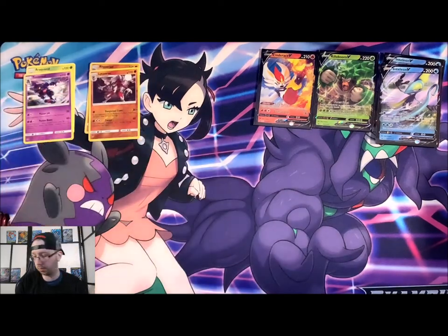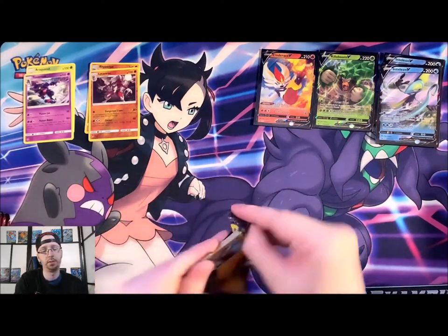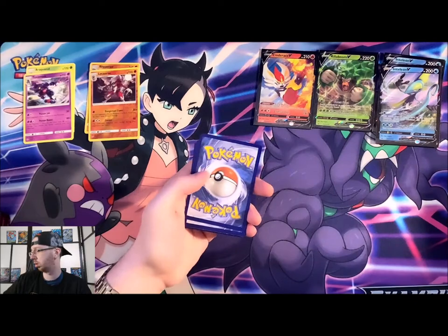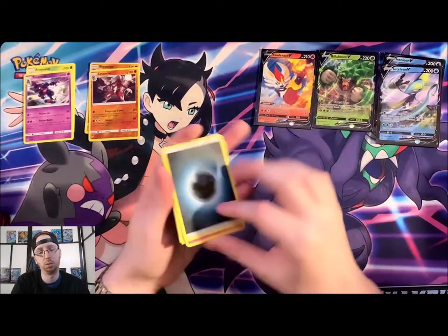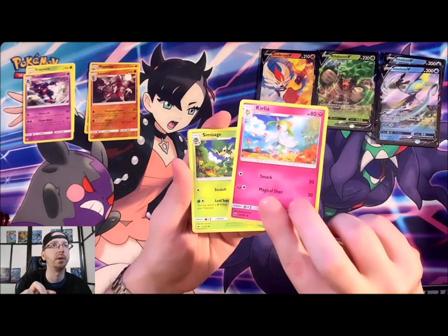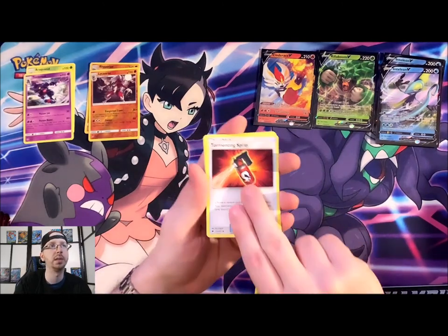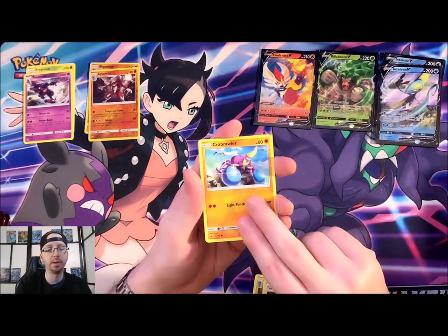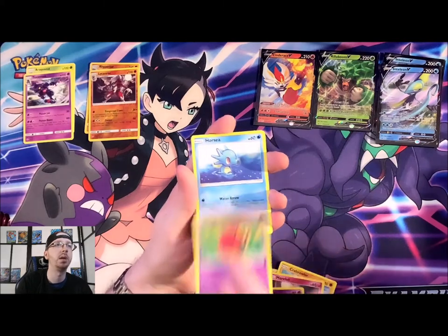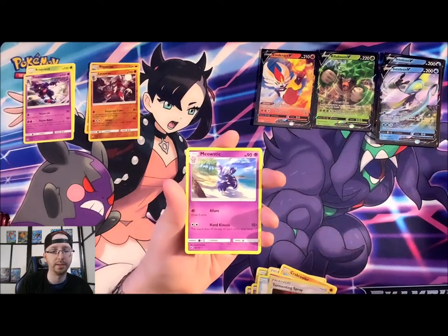Nothing hyped so far out of Burning Shadows — not really bringing us anything too great. Darkness Energy, Corsola — actually looks like they're having fun there, just playing in the leaves or flowers, whatever those are. Simisage, Tormenting Spray, Crabrawler showing off his mighty claws, Morelull, Sandygast, Venipede, Horsea, Reverse Holo Tormenting Spray, and a Meowstic — that is a female Meowstic, I believe.